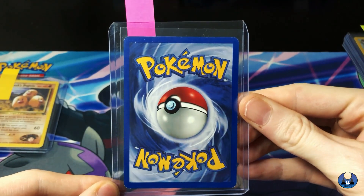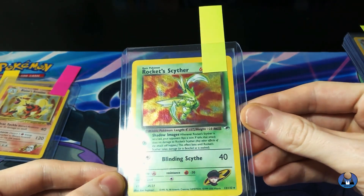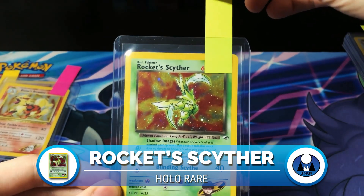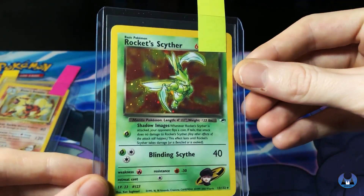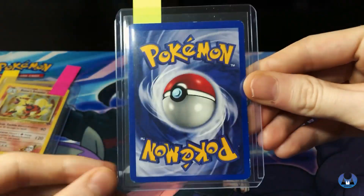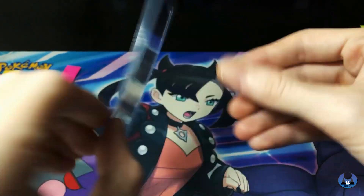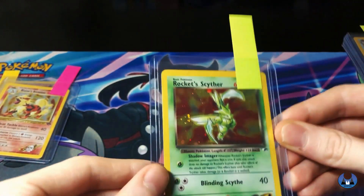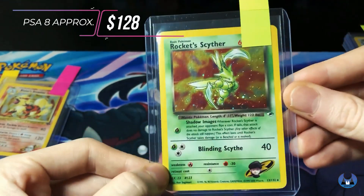And this next card - this one is my favorite card. It sucks it's not the First Edition, but still Rocket Scyther - First Edition is my favorite card of all time. So nice. And it's even got a swirl in the bottom right there. Condition on it's pretty good. I'd hopefully get like a seven. The Blaine's Arcanine went for $200 in a PSA 8 and the Rocket Scyther went for $128 in a PSA just recently.